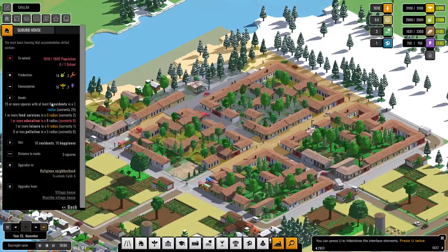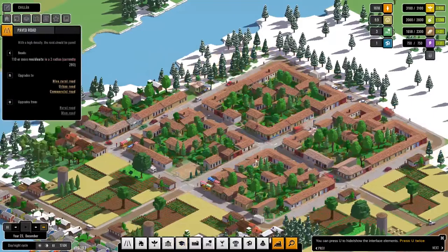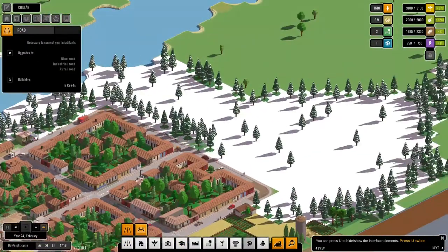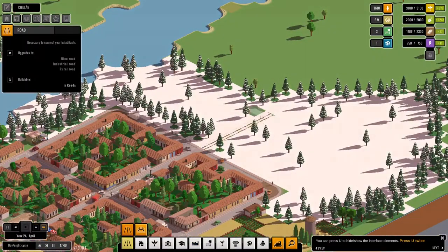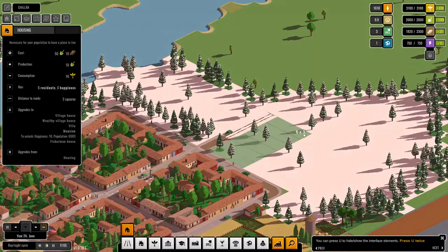What makes Urbex different than, say, SimCity or Cities Skylines is that it's more of a resource management type of city builder. There is no money, but rather you accumulate different types of resources, including food, wood, unskilled labor, skilled labor, iron, power, and so on.